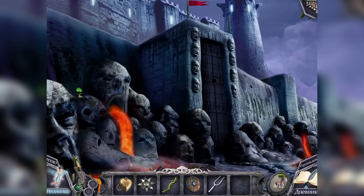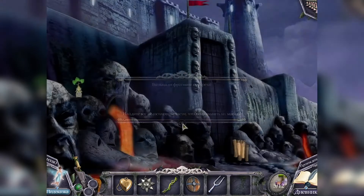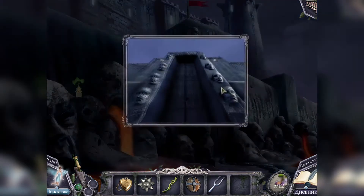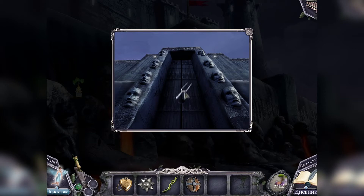Я знаю, куда применить камертон — вот сюда. Посмотрите, здесь ещё один корешок мандрагоры. Мандрагора дала нам ещё один фрагмент портрета. Камертон надо применить здесь, знаете почему? Потому что эти каменные головы поют не в лад — нужно наладить их пение.